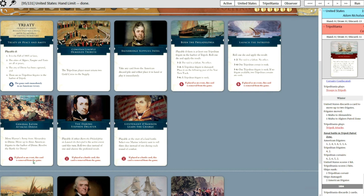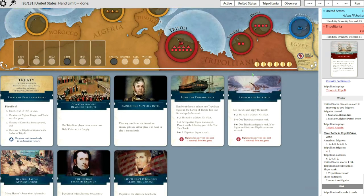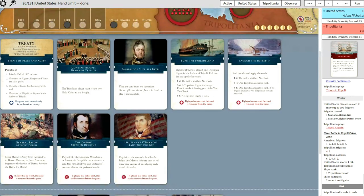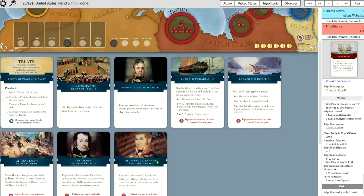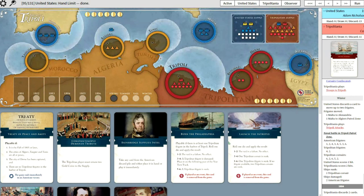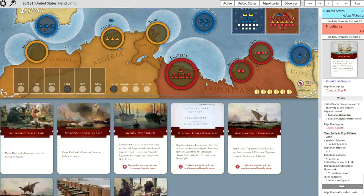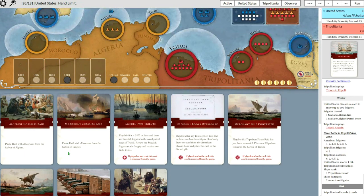General Eaton - is this becoming more important now? Yes, because that'll be his move into Dern. If he wants to rush Dern, that's the opportunity. And he can Burn the Philadelphia and launch the Intrepid, which is good for him because he can sink your frigate or a Corsair. He's got a much better hand this time around. As for mine - Pirate Raid from Algiers, which I have an action for - that's perfect. The Morocco seems to be a dead card. Morocco's shut down and so is Tunis.